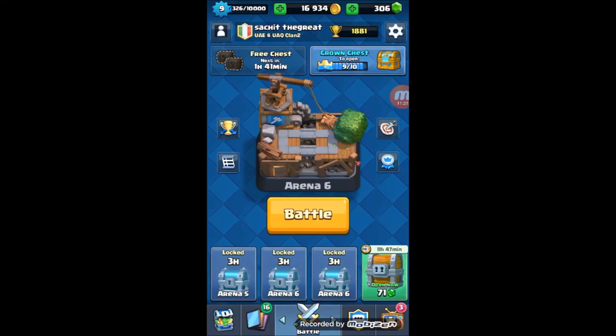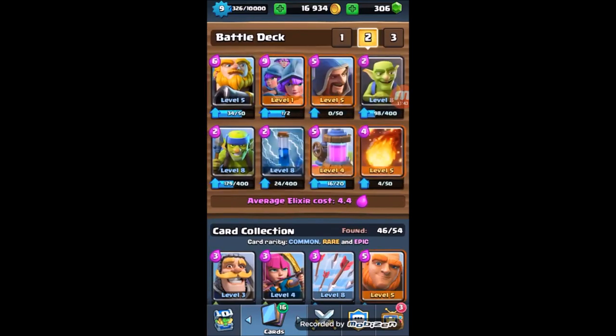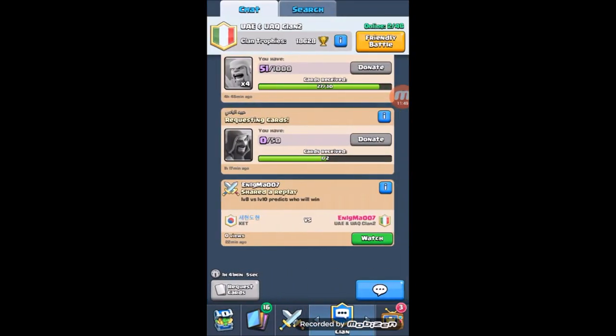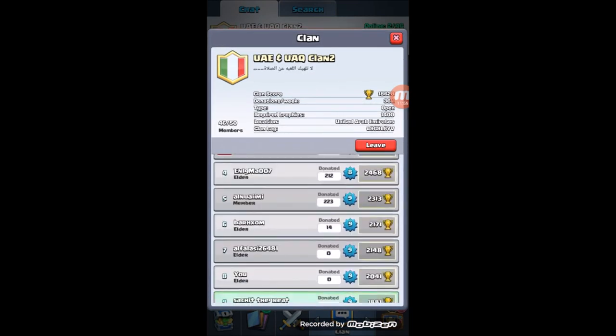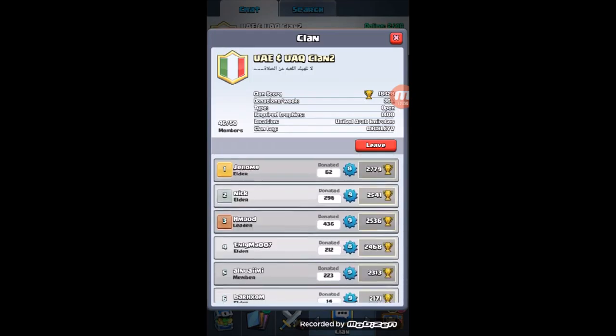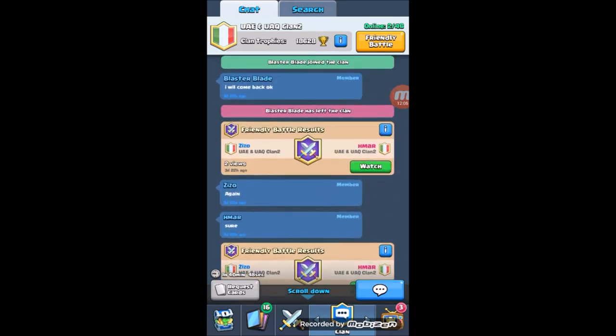The next video will basically be me opening a Giant Chest and maybe one or two Silver Chests, and whatever cards I get out of that I'm gonna make a deck and play three battles using it - so that should be pretty interesting. By the way, you can check out and join my clan - it's really good. It's called Q Clan 2, which is really active with good donations - just look at mine: 358. Thanks for watching, like, share, and subscribe for more.